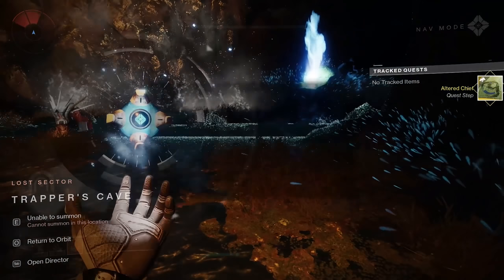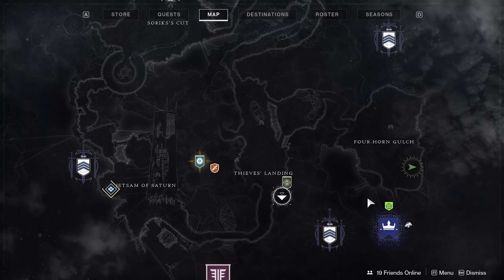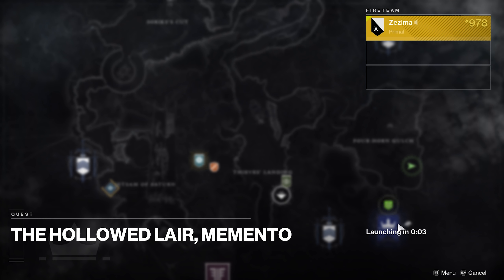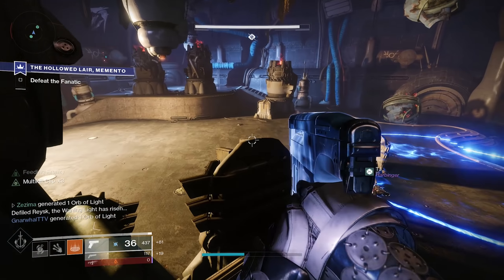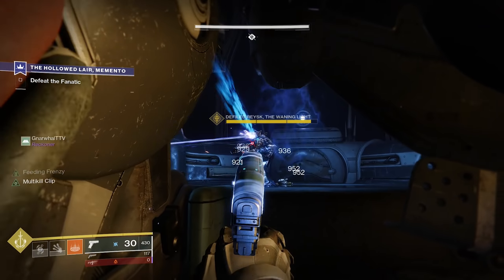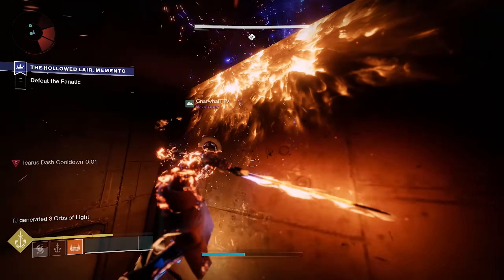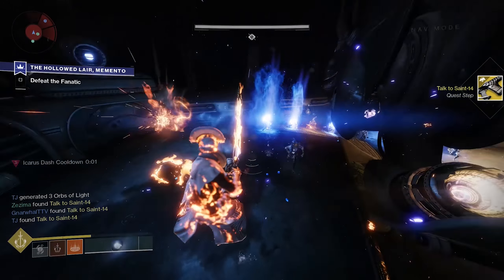You'll get the Altered Chief quest, called Memento. Next you need to defeat Rakes in the Hollowed Lair strike — but it's a special version, so make sure you click on the one in the Tangled Shore with a blue banner. Do not launch the regular Hollowed Lair strike.